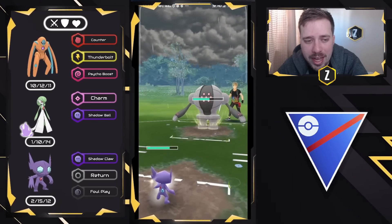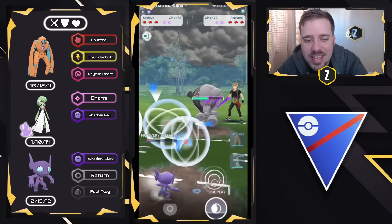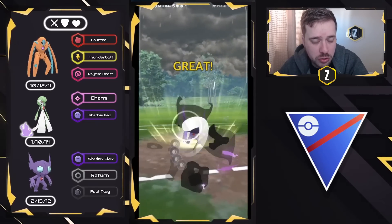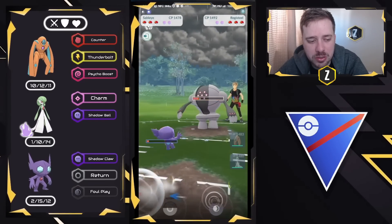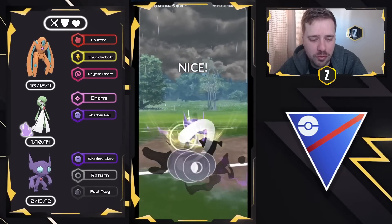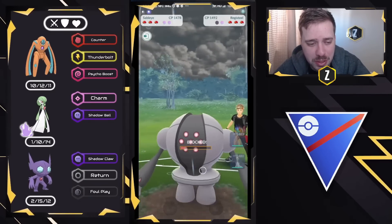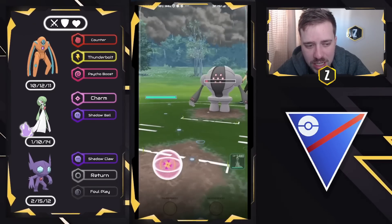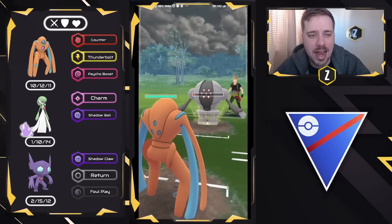We're going to let the Zap Cannon go through. It's not going to be enough to take us out, and they cannot farm us down in time before we can threaten with two more Foul Plays. We go for the first one — they decide not to shield, which means I'm going to be able to get to the next one and force the first shield from them. Now they commit to the farm down, which is fine. Defense Form Deoxys is extremely bulky and can easily take a Zap Cannon.